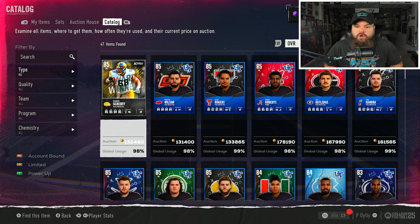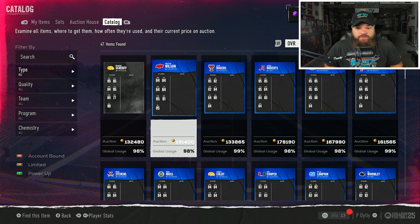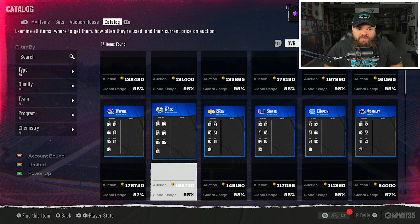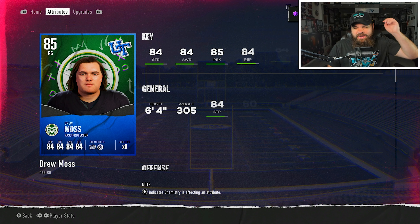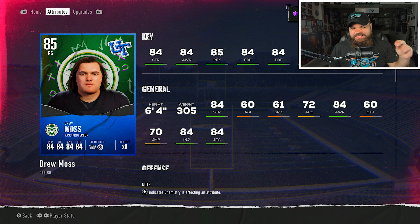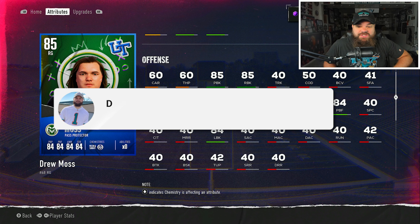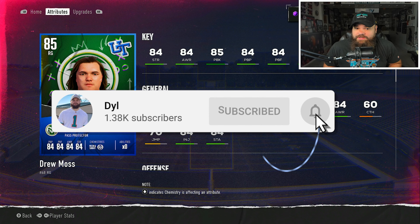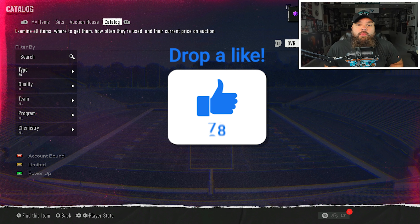Moving to right guard, starting with the run blocker. Looking for the highest run block rating, it's going to be Drew Moss from Colorado State. Interestingly he has the pass protector archetype but the higher run block - 85 run block at six foot four, 305 pounds. He also has 84 impact blocking, 84 lead block, and 84 strength, making him extremely balanced across all run game stats.